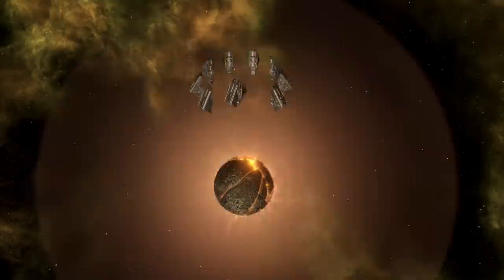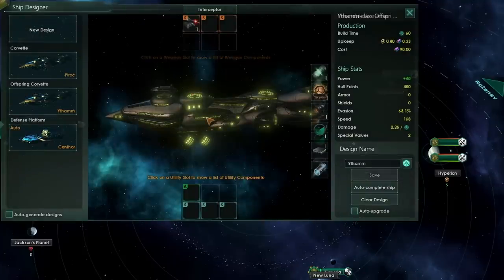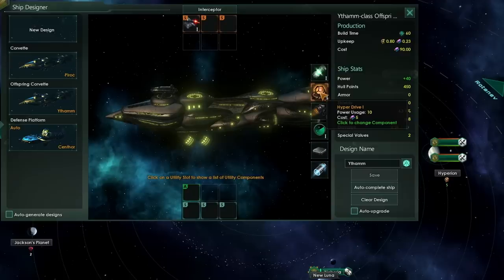At the start of the game, you should do all the normal things like flipping to isolationist and, before patch 3.5, stripping all of your ships. However, make sure not to completely strip your offspring corvette — you do want to keep the hyperdrive there. We're going to need it as a tugboat.